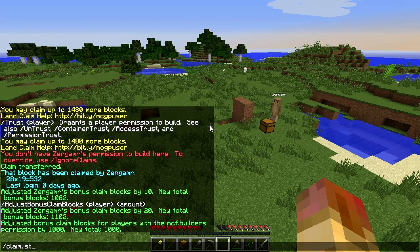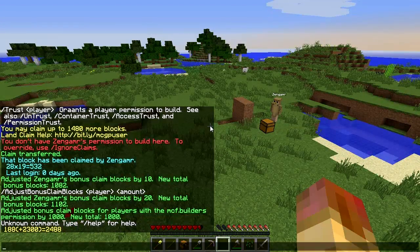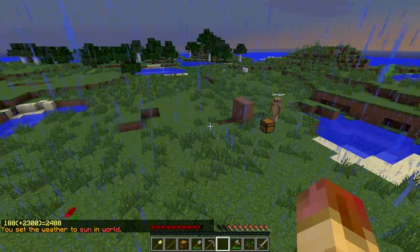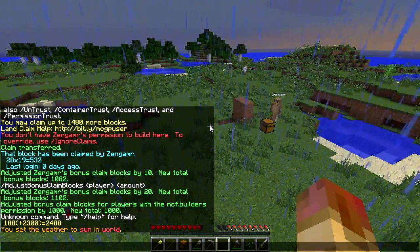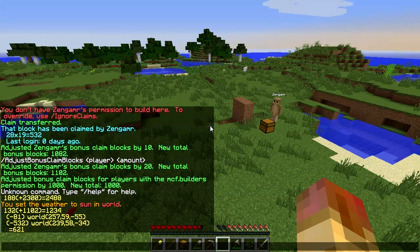You can do /claimslist — available to anyone — which shows how many blocks you can claim and how many you've already claimed. Or you can do /claimslist and then another player's name to see their claim locations, block counts, and all that information, which is really useful.